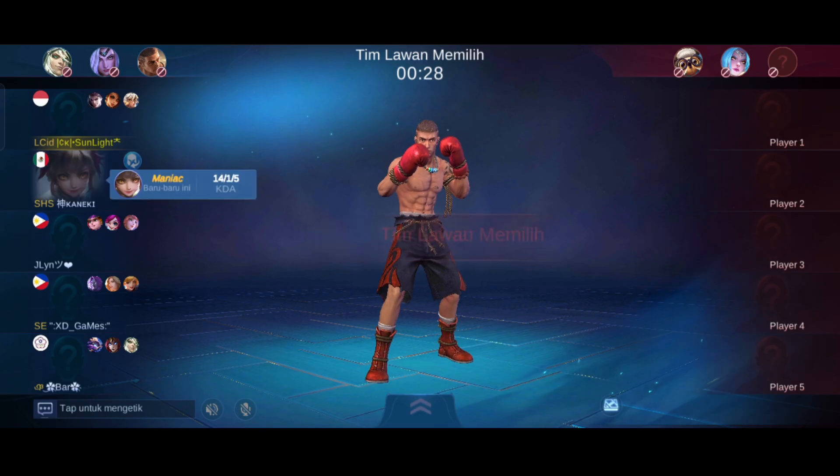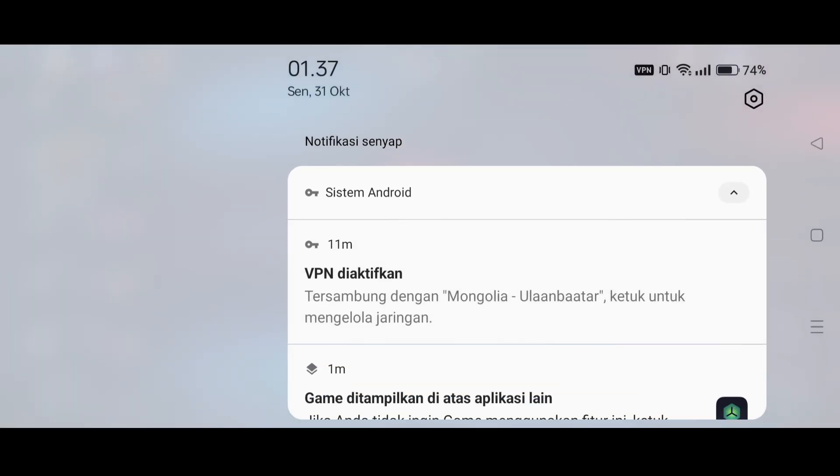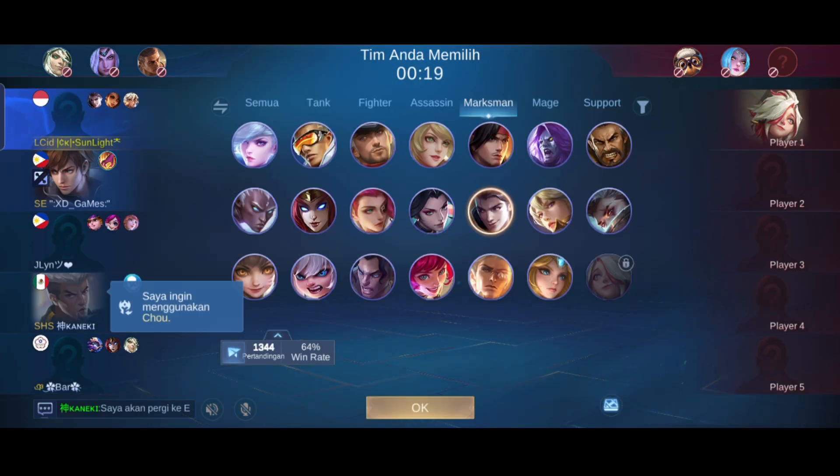Kali ini saya menggunakan VPN Panda. Kalian bisa download secara gratis di Playstore. Di sini saya menggunakan server Mongolia. Saya matikan VPN-nya supaya jaringannya stabil dan ping-nya hijau. Usahakan gunakan jaringan yang bagus. Tips solo rank pakai VPN: kalian bisa lihat WR atau MMR yang bagus.